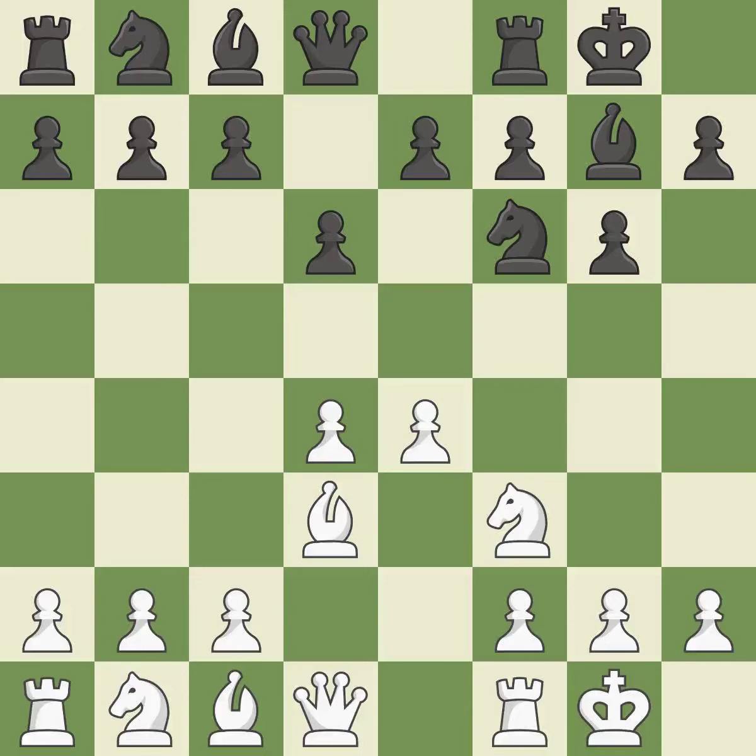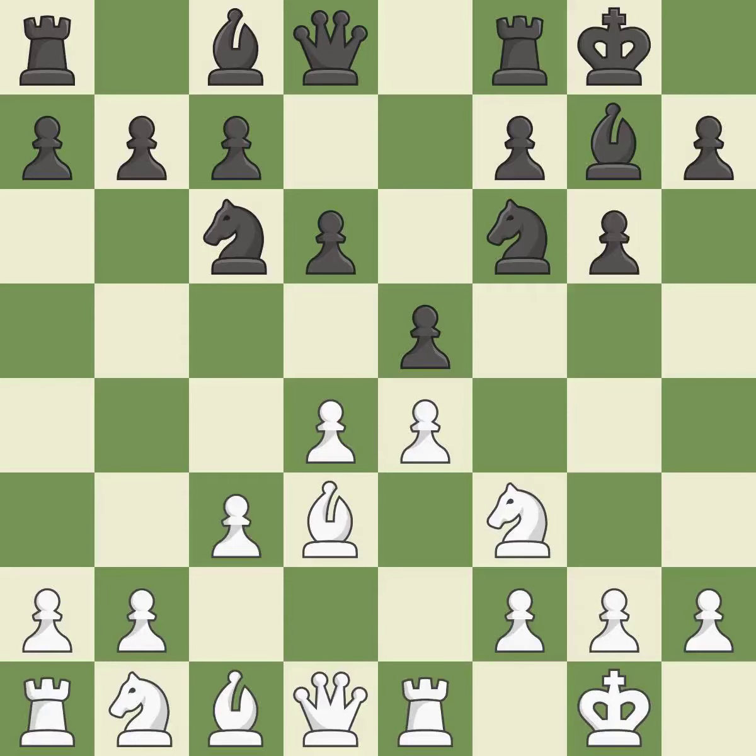Castling to the same side of the board as the opponent tends to lead to less sharp positions compared with opposite-side castling. A knight moves out of its beginning square and into the action. This uses a pawn to attack the center while vying for position.